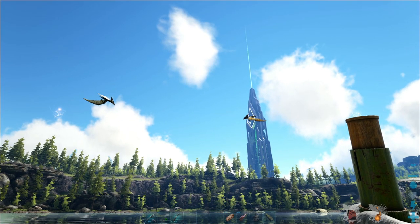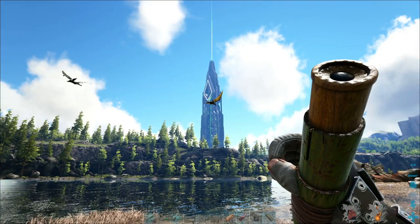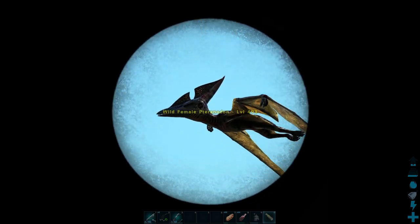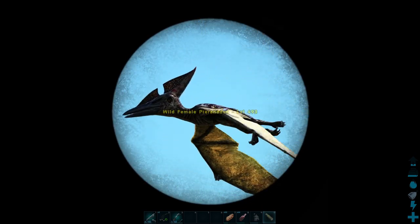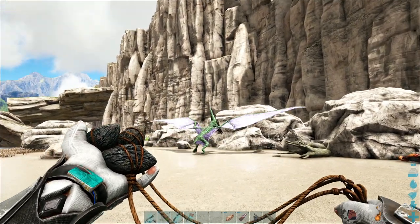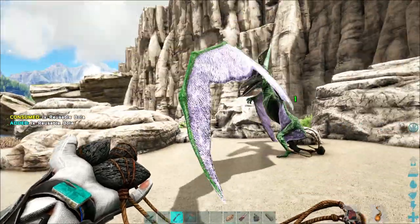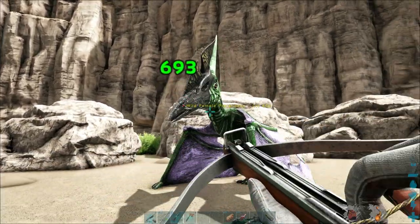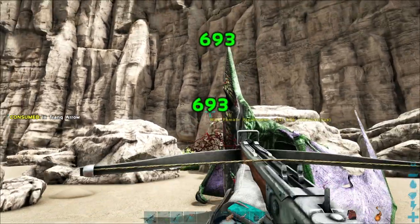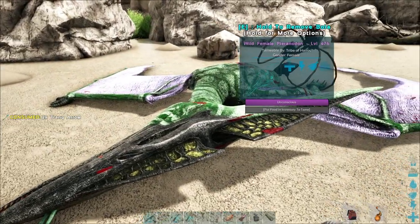Now it's time to track down a Terra that you want to tame. Terras can be found in many different areas on ARK maps that have Pteranodons. Usually you'll find them flying around bodies of water, where they'll then briefly land on the beach. Once the Terra has landed and you've identified their level, throw a bola at it — this will keep it grounded while you knock it out. Shoot it in the beak with tranq arrows until it collapses, and it really shouldn't take a whole lot of tranq arrows before this happens. Now that it's tranquilized, put the narcotics into its inventory.